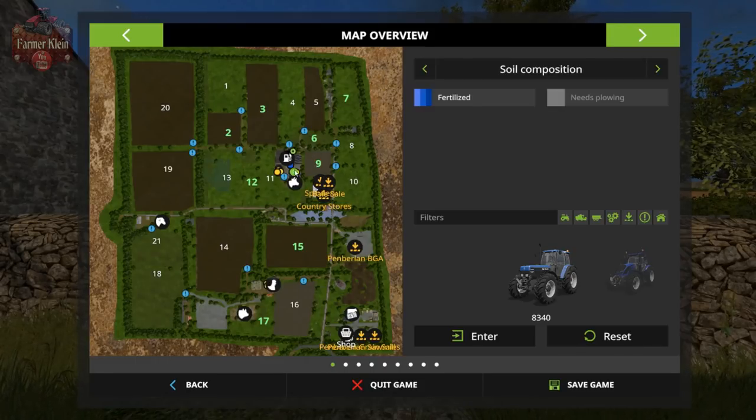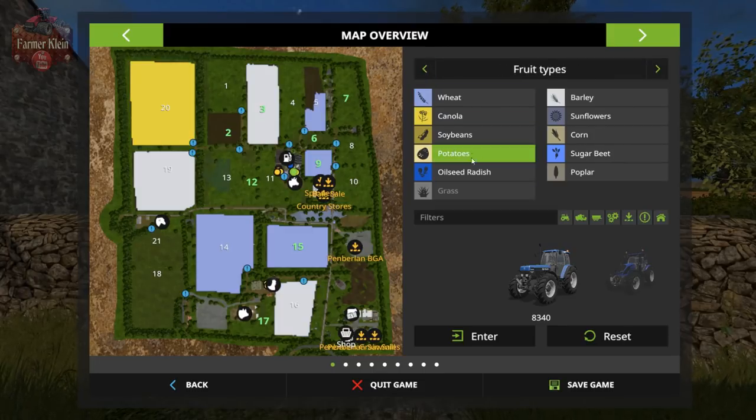We own fields 6, 9, 12, 15, and 17. Where I think the original Pemberlin map ended was basically around here, and I think the sheep were moved to a different location. It's been quite a while since I've been on that map. I think these four field areas were added, but let's go ahead and take a look at all the fields. We've got our standard crops on the map.